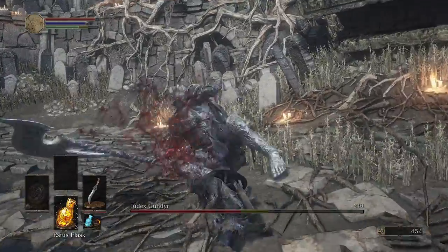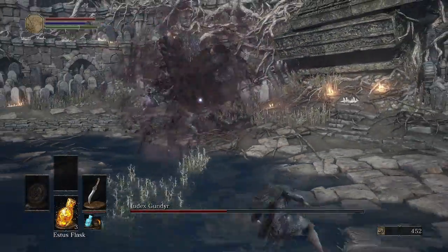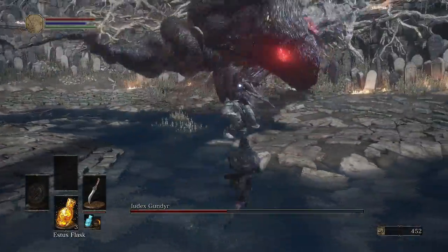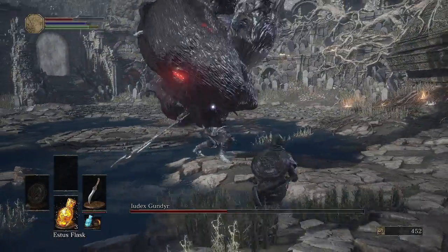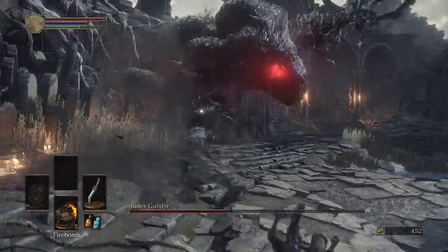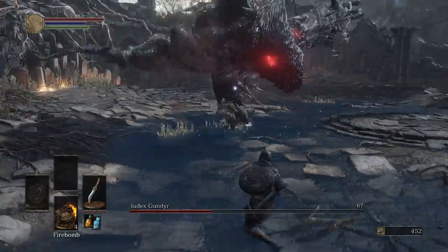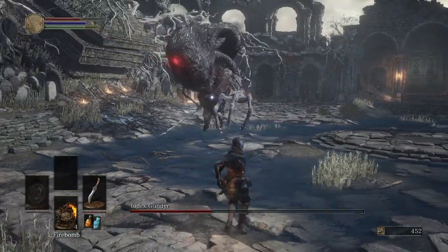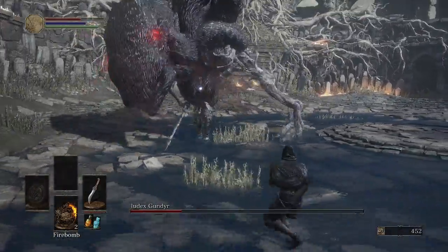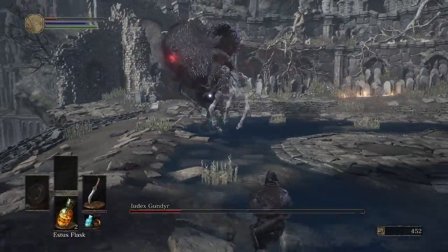You want to press the parry button earlier than when the attack is going to hit you, otherwise it will be late. I'm not 100% sure if you can parry this guy in this phase. Make sure you're good at dodging. Missed a firebomb — ouch. Seven damage. I don't recommend trying to parry this guy in this phase.